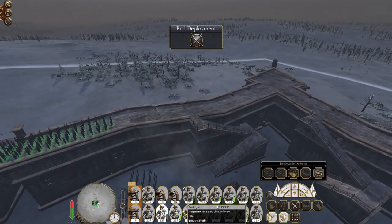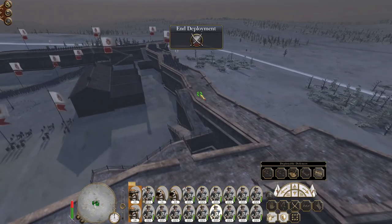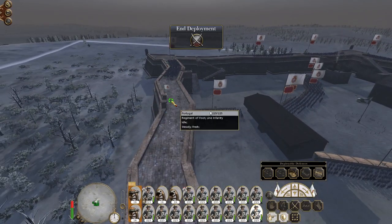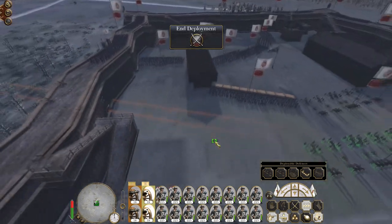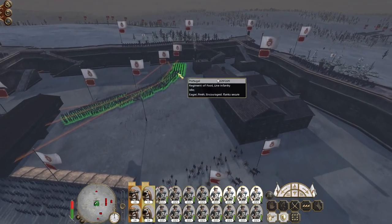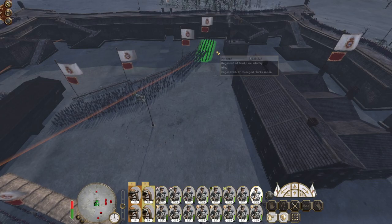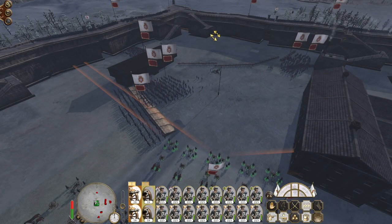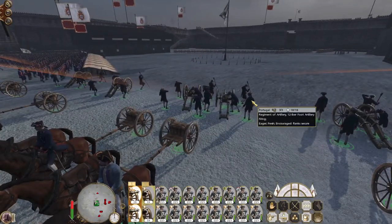We are going to garrison a numerous section of the walls. We do have lots of enemy units that are going to push us, so I'm going to put a large contingent on the walls ready. My howitzers are going to be crucial, and that is everybody because I have no general. My foot artillery needs to attack ground at the base of the wall and rely on the shots bouncing.